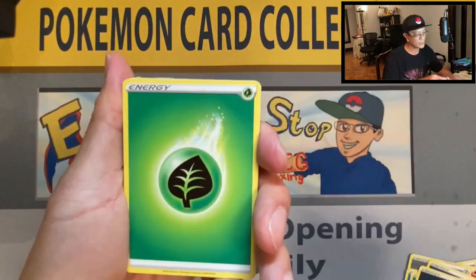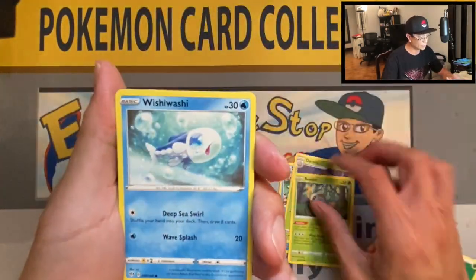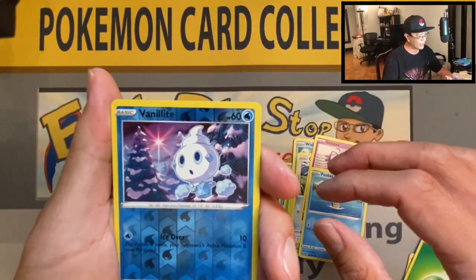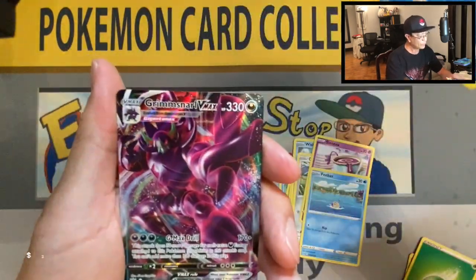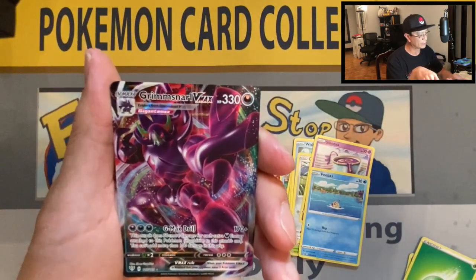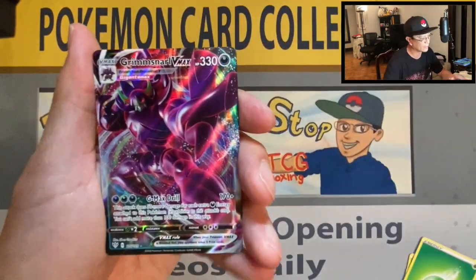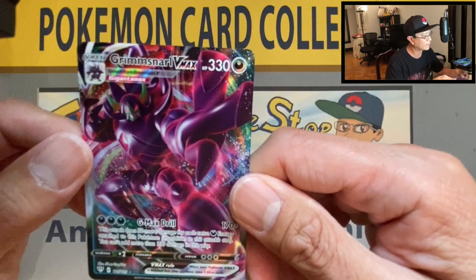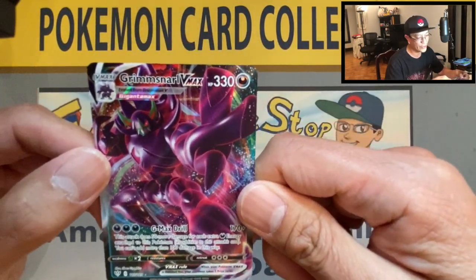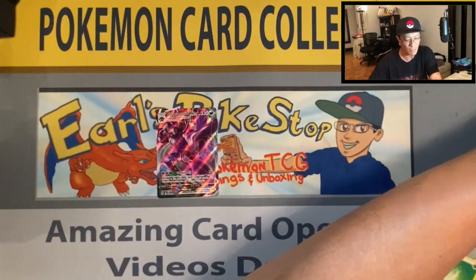Leaf energy, Simipour, Lunatone, Dartrix, Rolycoly, Wishiwashi, Poufant, Sinistea, Phoebe, Vanillite reverse — another VMAX full art! It's the Grimmsnarl VMAX! What an awesome looking card — amazing! Another brand new addition to the VMAX binder!